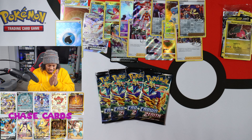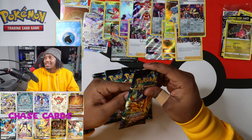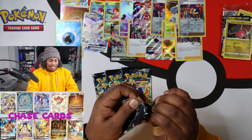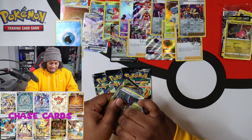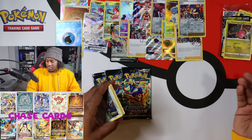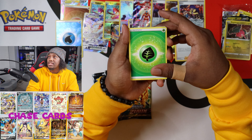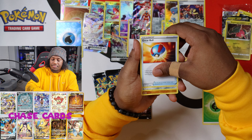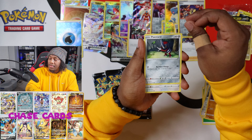The Regidrago — yeah, this holo pattern definitely has to be different, right? You wouldn't put the same exact holo pattern on there, would you? And of course the Jumbo — that's cool. And the main star: Crown Zenith packs — our last four. Hopefully we can get something good, let's go.